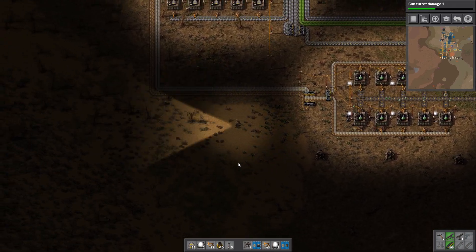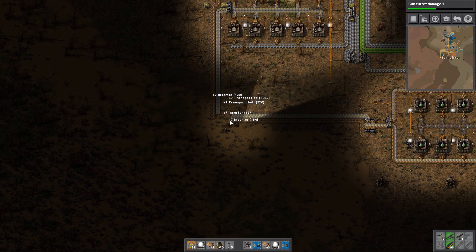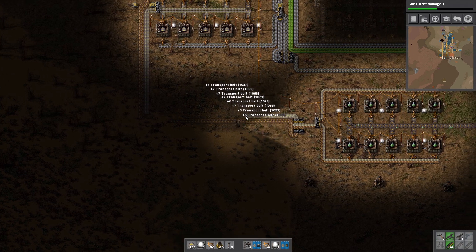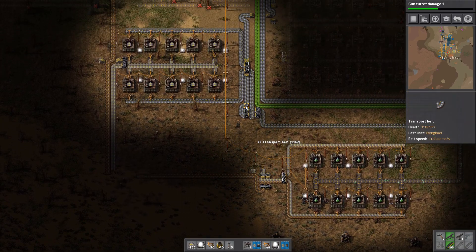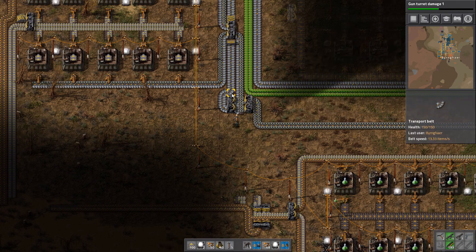So maybe we want to swing this around a little bit, because we're going to need this space to get another array of underground belts. That would be the best thing to do here, and also this needs to change a little bit, which is also easily doable.